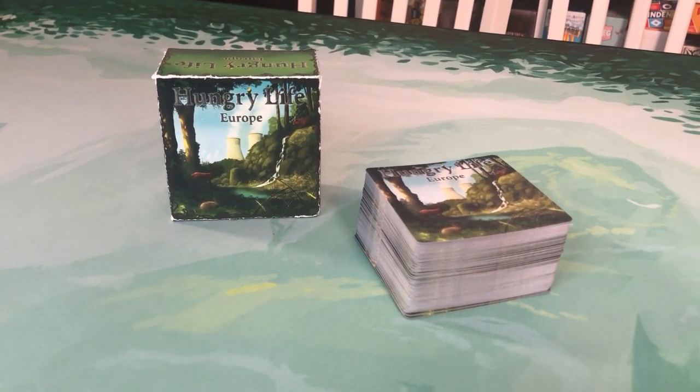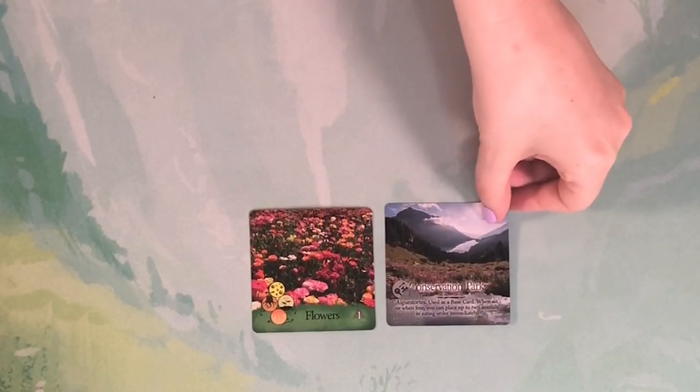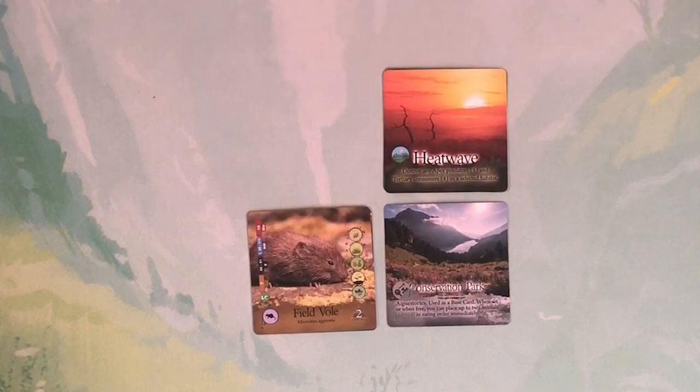Hungry Life is a card game where you're playing and learning about the natural world around you. You begin each habitat with a different primary producer or human project, opening up new opportunities for wildlife in your hand and out into the world, to start working their way up the food chain. Each turn you'll play one card: a base card, a human project like a conservation park, primary producers, or a card to an existing location such as an animal up the food chain, a natural event, or another human project. The natural events and human project cards depict how they can positively or negatively affect our natural world. The first player to run out of all their cards wins the game.